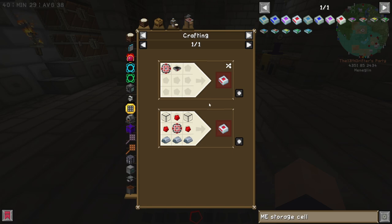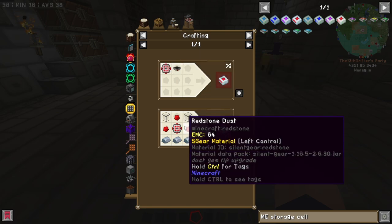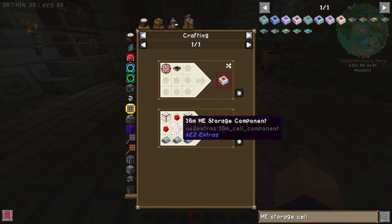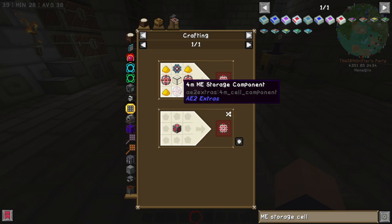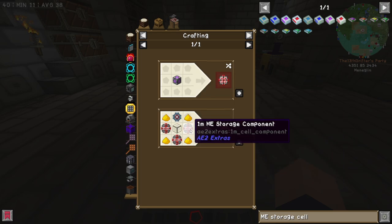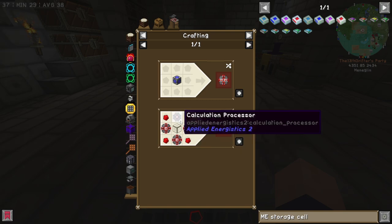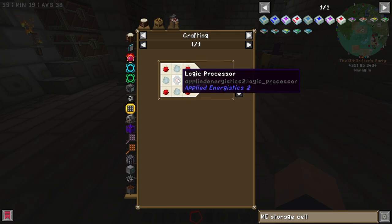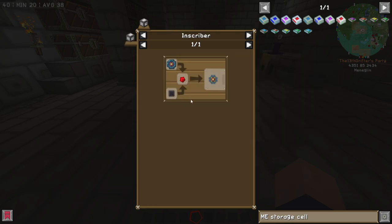AE2 Extras goes up to a 16 million ME storage cell. We don't necessarily need one of these to basically never run out of space, but it would require storage housing or building it from scratch. To make a 16 million storage component, you'd need four 4-million components plus a calculation processor and some glowstone, and a 4-million requires 1-millions, which require 256k components, going all the way down through 64k, 16k, 4k, and 1k — which requires logic processors and printed logic circuits. It's just one giant stack of dependencies.